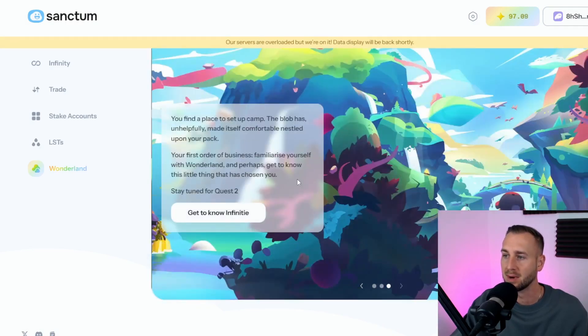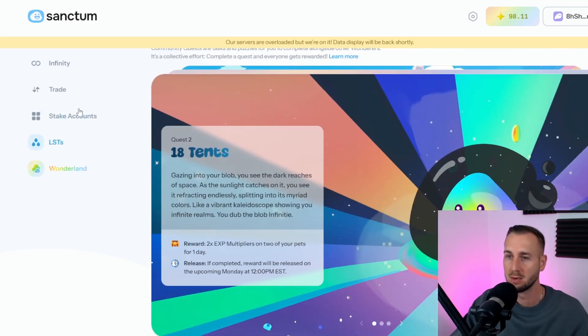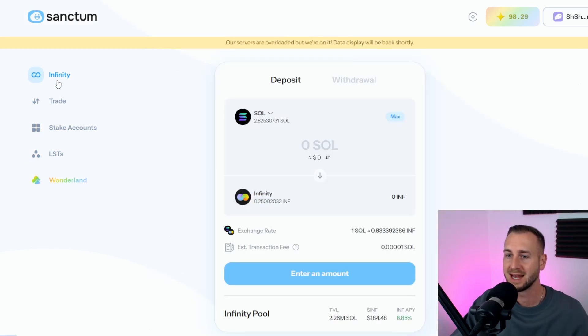Quest 1 was just to get to know Infinite, the INF token. Let's start with Infinity — click on the Infinity tab with your wallet connected in the top right-hand corner. When you first come here and connect your wallet it's going to ask you for a referral code, which I'll leave down below. Mine is H49T1S.